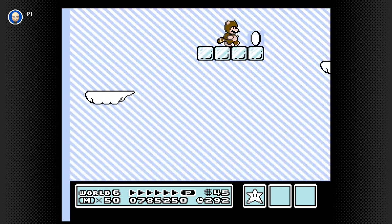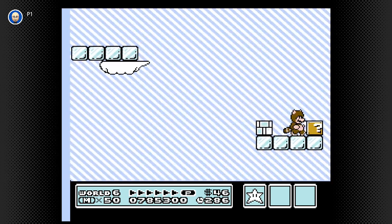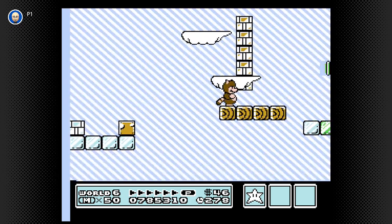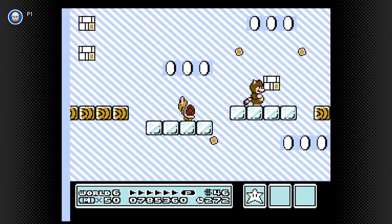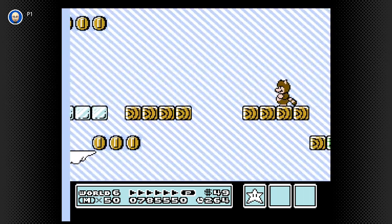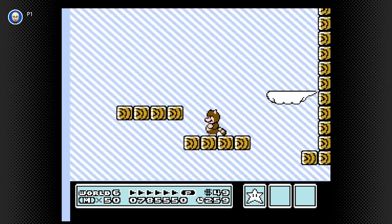It's an auto-scroller, but this is not the coin collecting level. To tell you the truth, the coin collecting level in this world is actually the toughest, because you have to get the most amount of coins and there's very, very little room for error. Plus, it's very dependent on whether or not you have a certain power-up. As this is the ice world, that particular level has tons of coins trapped in the ice. So if you're not packing a fire flower, well, in the words of Clint Eastwood, you're shit out of luck.